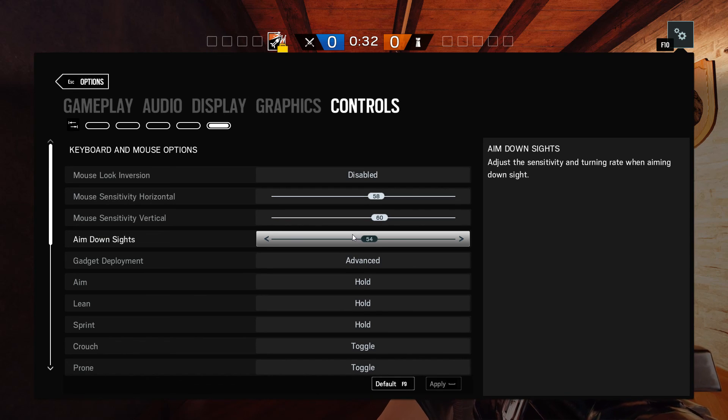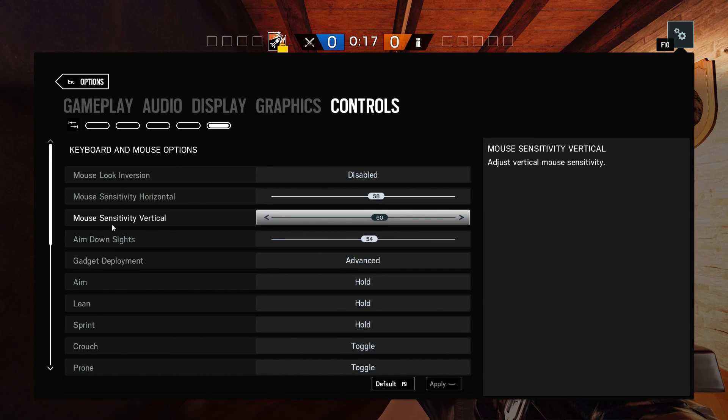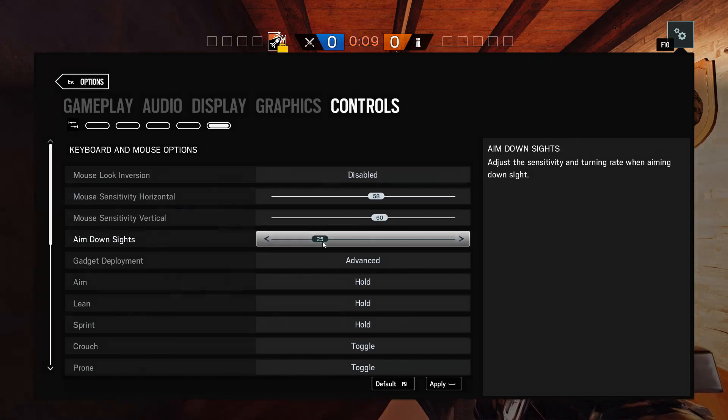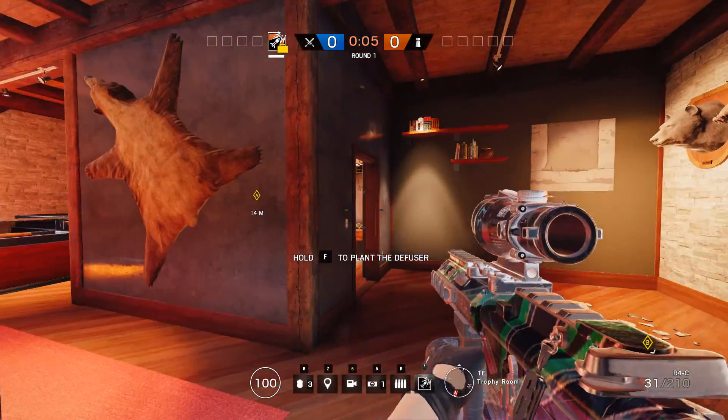One last thing I didn't point out before: the Aim Down Sights setting. In your INI, it's a few lines down from the yaw and pitch entries. It's called something like 'Aim Down Sights Mouse' and it's usually set to around 50 or 30. I have mine at 54 because it works. I hope that helps someone and I'll see you next time.